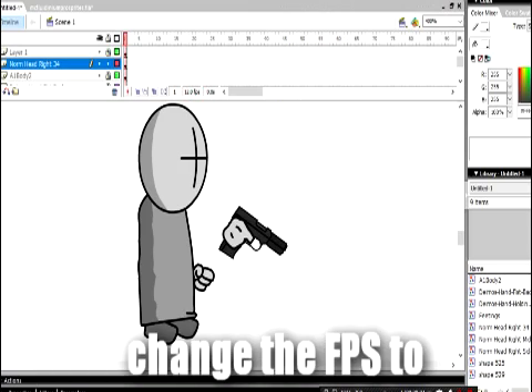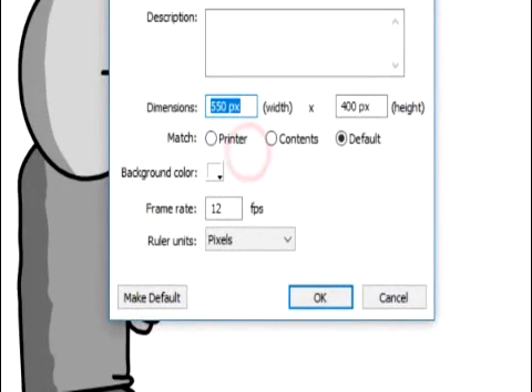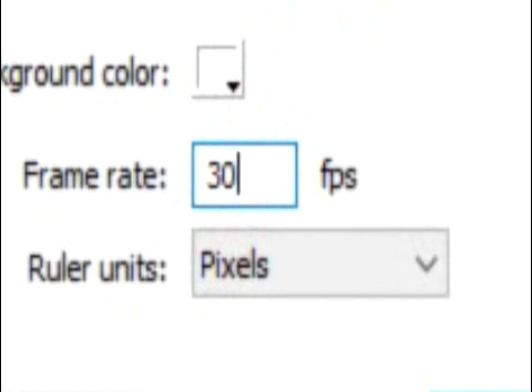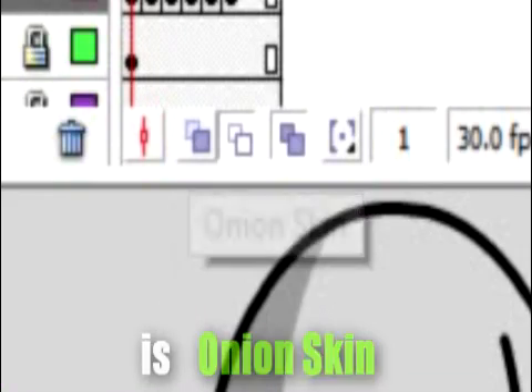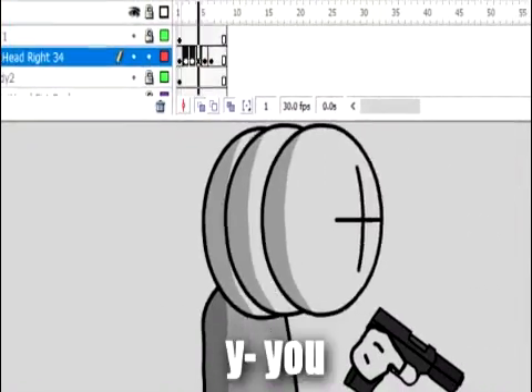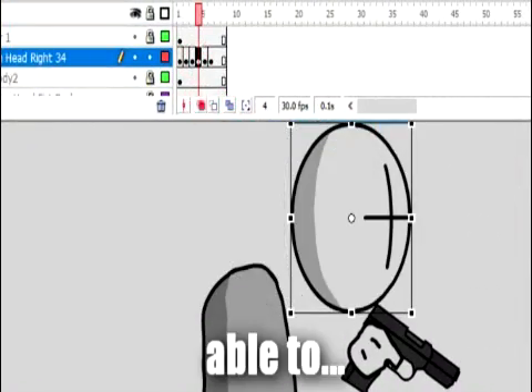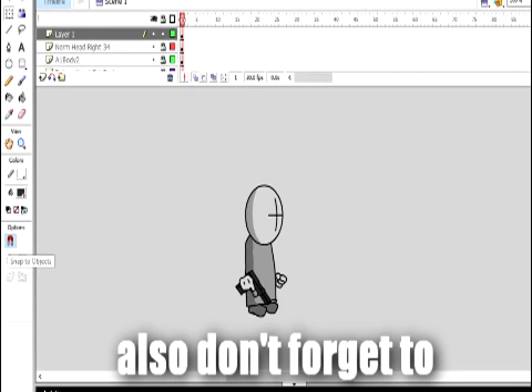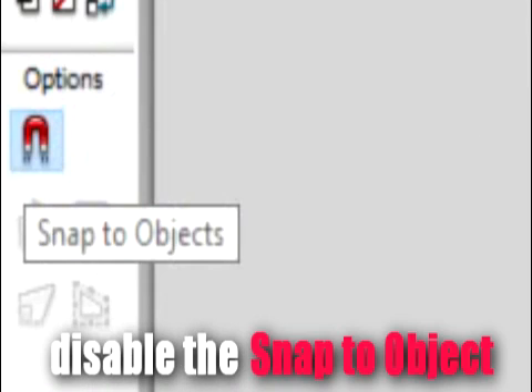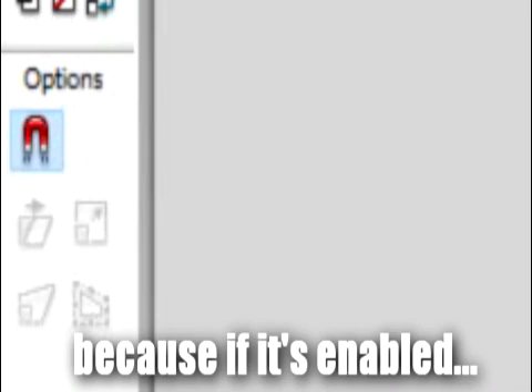Before starting, we have to change the FPS to 30. And one important thing is Onion Skin — if you enable it, you are able to see the previous frame that you have done before. Also don't forget to disable the snapped object, because if it's enabled it causes issues.